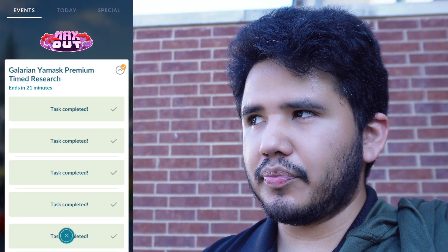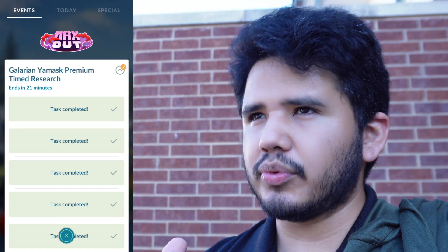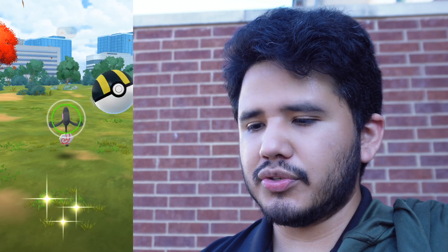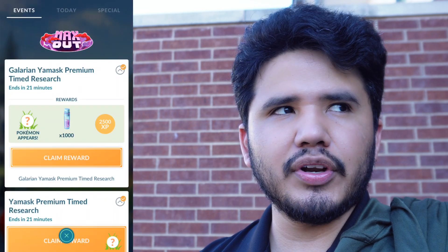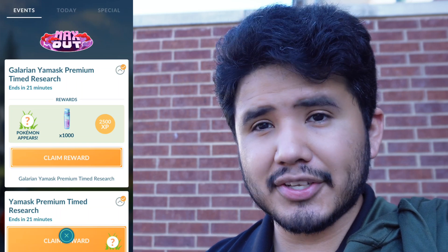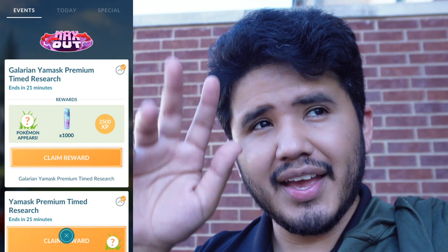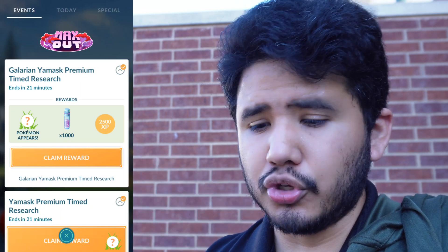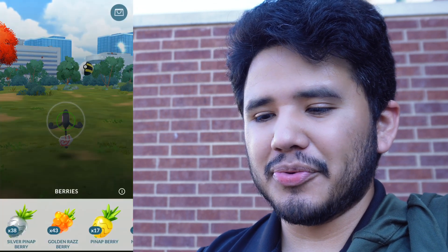404. Guys, the Galarian Cofagrigus — Runarigus — is such a sick shiny. I actually used it on my playthrough of Sword when I first got it. Funny enough, I didn't know how to evolve it initially. I actually did it by accident — I had no idea you had to have Yamask at basically half health, then go under that little crevice in the wild area and it evolves at night. I did that totally by accident, and yeah, I was just a guru that day. People are looking at me like, 'who's he talking to, he's going crazy over there.'